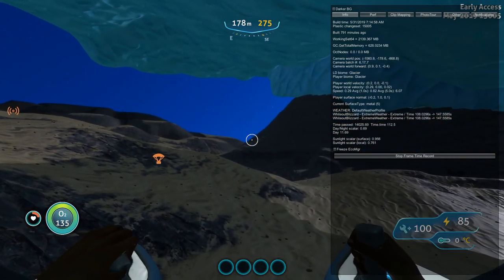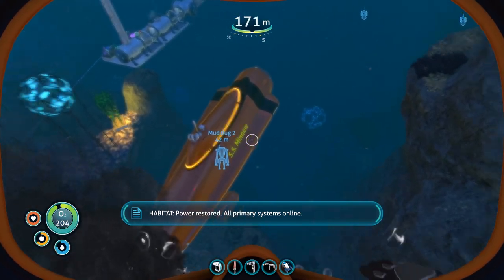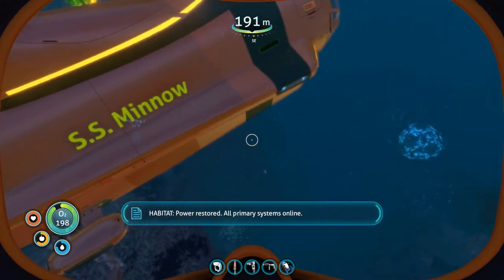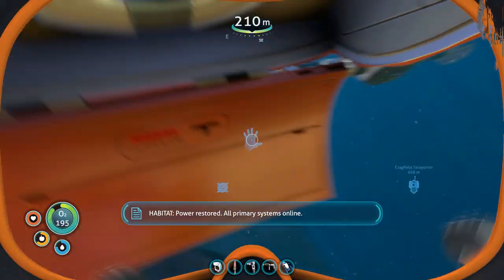On to Subnautica — be right back. All right, now here we are in Subnautica. DSS Minnow, a Cyclops. Let's get in there and we will do a speed test.